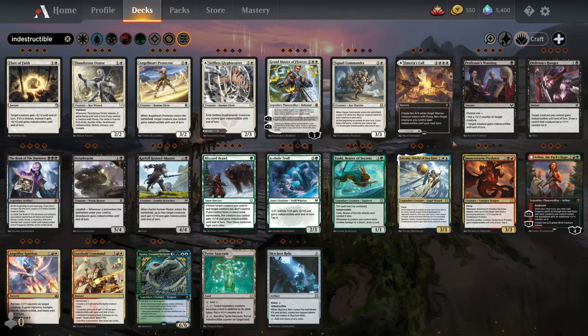Next we have Decayed, which I don't believe is actually on any creatures itself — but this is for the new zombie tokens in Midnight Hunt. A creature with Decayed gets sacrificed after it attacks. So if you attack with a decayed zombie, it will be sacrificed at the end of combat. That's what Decayed means.